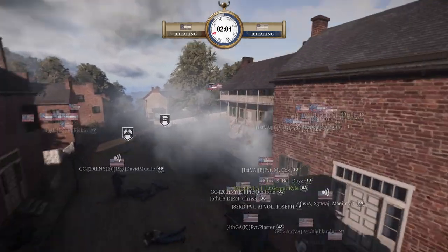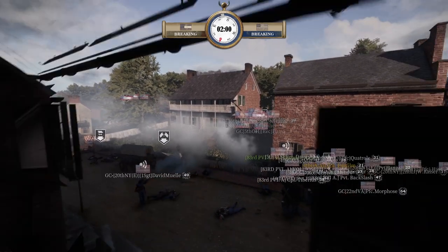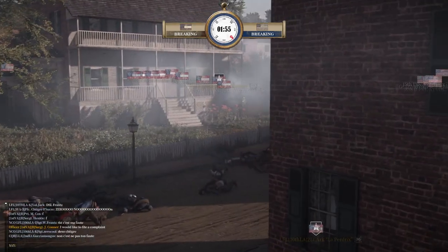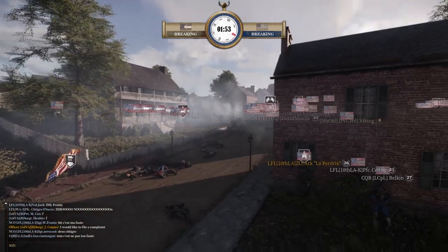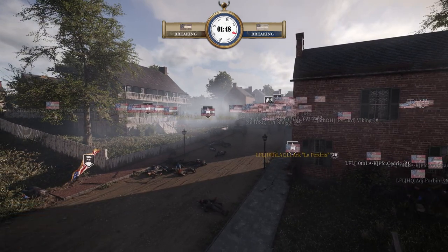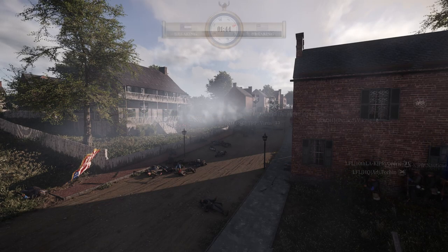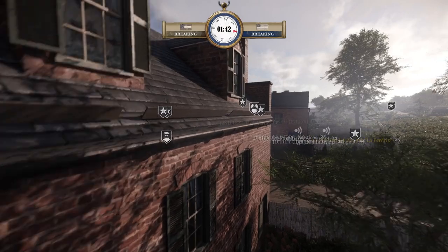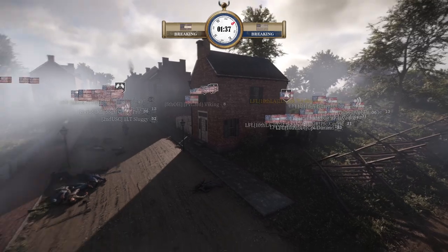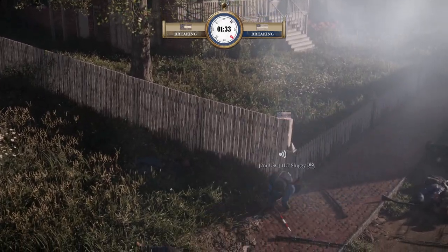They're going to have no choice — they'll be on final push in the next 10 to 15 seconds. That LFL unit is just sat here back — they've got to go up and help. Good job by the Union being able to drag off some of these CSA elements and make that charge a little disjointed. I was a little worried about that 6th Texas maneuver but it actually worked out brilliantly for them. LFL is trying to work their way around the back of this big Union point.